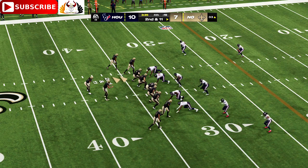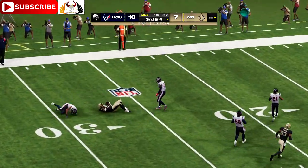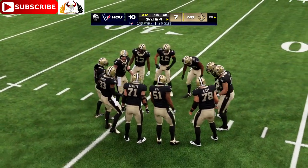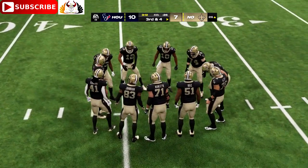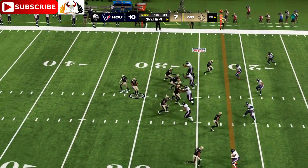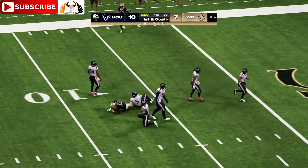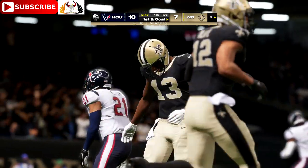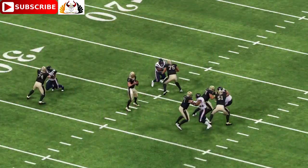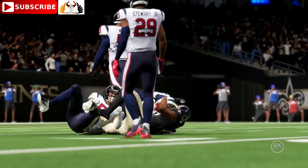Maybe just a slight detour on what's been a strong drive here, second and 11. Car going to throw — completion left side to Miller, and he'll be marked down at the 26 with a gain of seven. A big play for both sides — what will we see here? Third and four. Carr out to throw — open man is Michael Thomas, and he's brought down but not before picking up the first with a very effective stiff arm. Great way to convert on third down, 21 yards to play. He put that ball in there with a little extra zip, right where it needed to be.